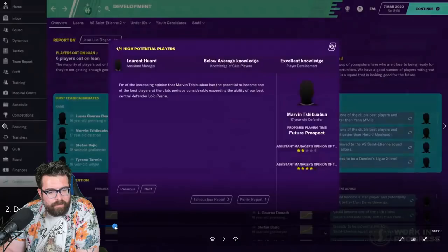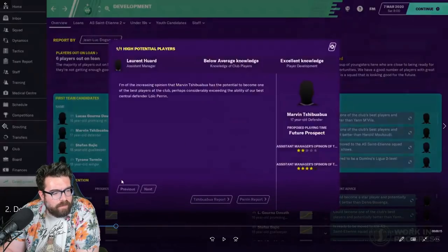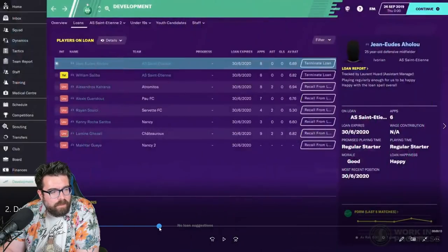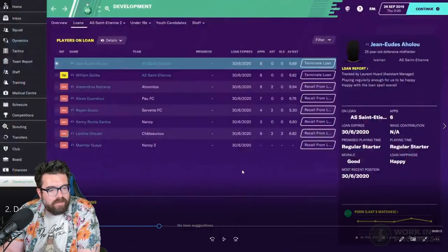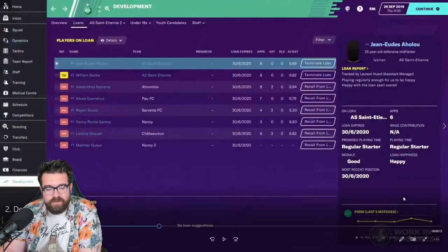Continuing to skip through the screens — this is the existing scouting report by the looks of it. Then this is our loans report — again, information that was already in the game but wasn't this easy to just immediately lay your hands on all in one place. One thing that seems to be missing from here is what position they've been playing, though it does say 'most recent position' with a date.